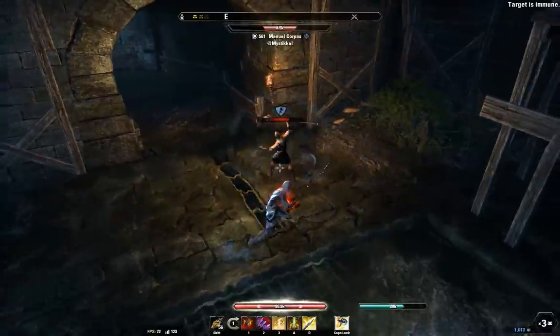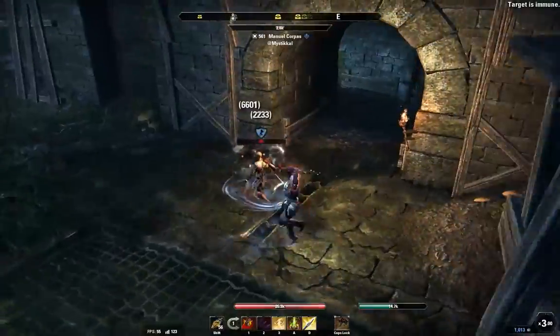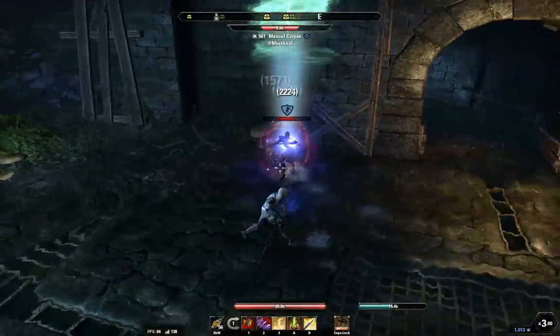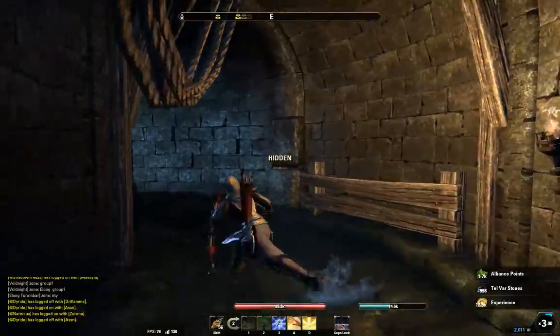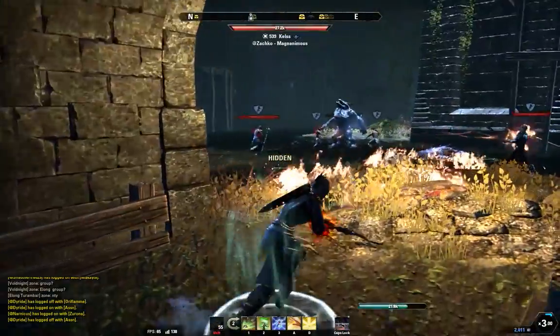I open with the Bow Heavy attack into the Critical Rush, Light Attack, Javelin, Bash, and he quickly dodge rolls my Executioner that I follow after my Javelin. He does take the stun. This guy goes to try to save himself, and you can see I dot him up with Poison Injection, Burning Light, and then I just Javelin him one more time when his immunity is down, and he's in a hopeless situation there.